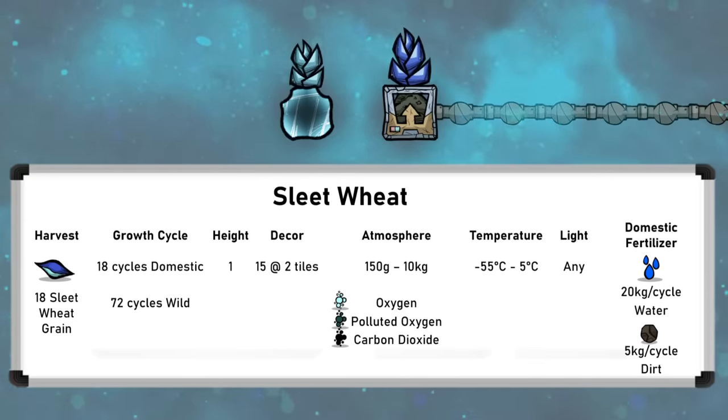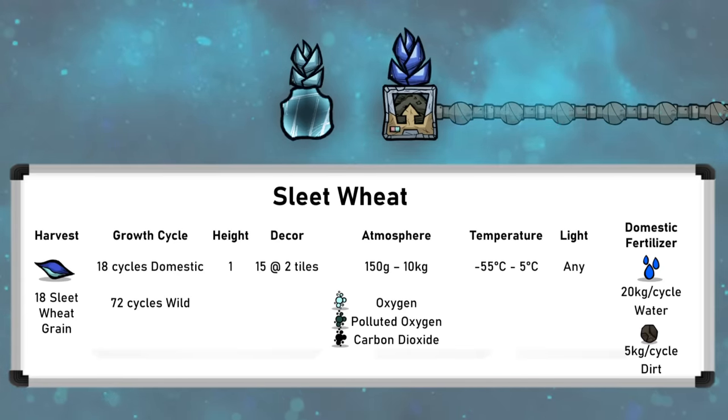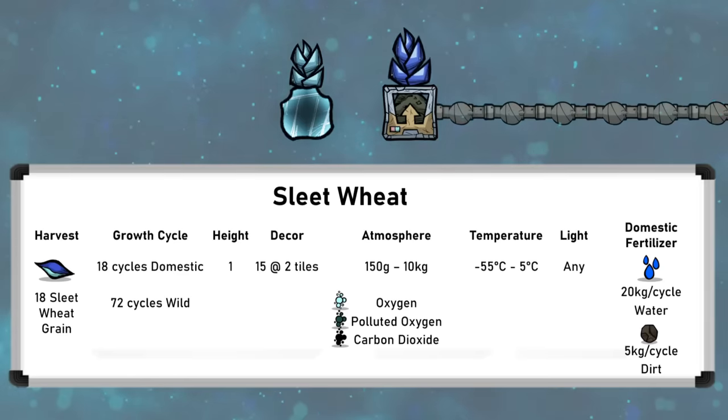Sleet wheat plants are small at only one tile high, and are the only one tile high farming plant. They also have a decor of plus 15 at a two tile range. In terms of atmosphere, they must be in oxygen, diluted oxygen, or carbon dioxide between 150 grams and 10 kilograms, so you can farm them without suits, although the dupes will get a little cold.